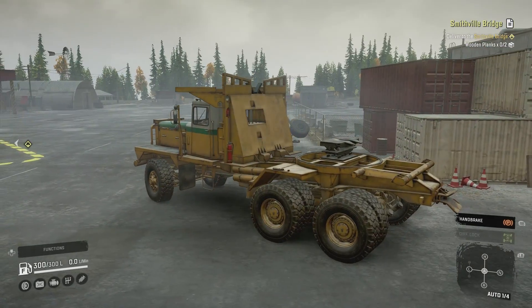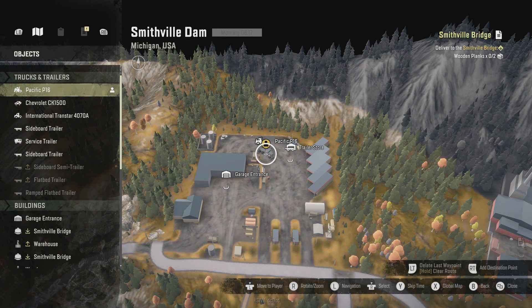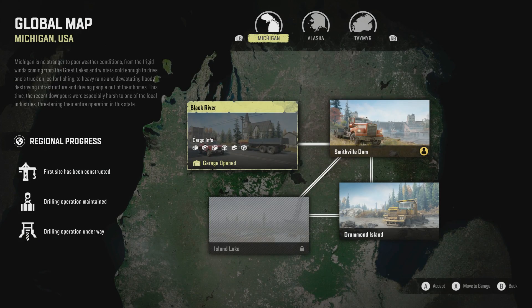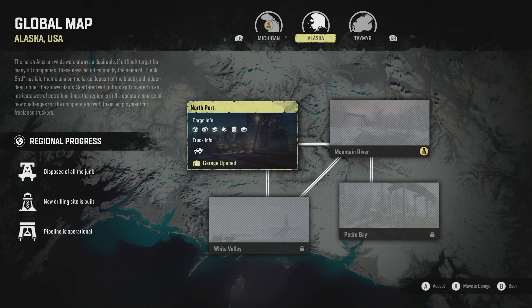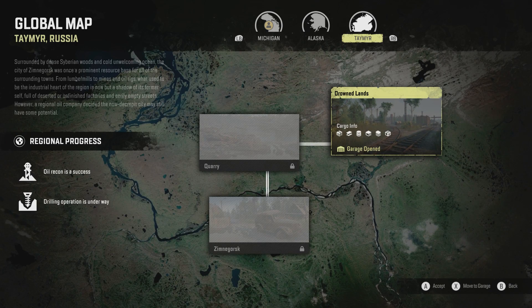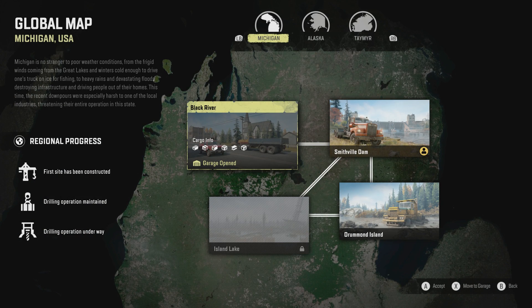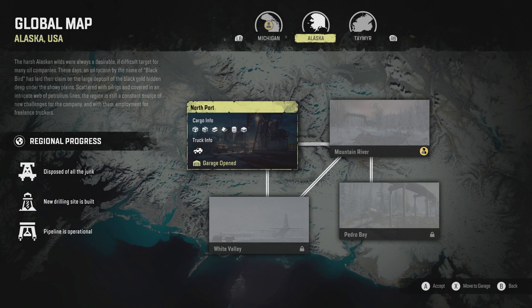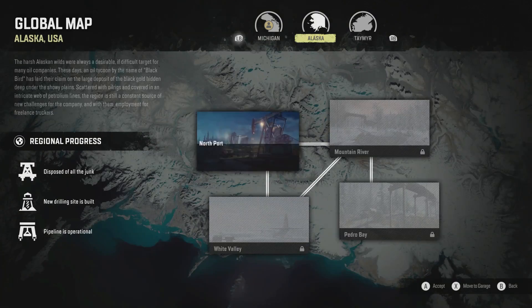Admittedly it is called SnowRunner and I spend most of my time not in the snow. There are four different maps. We've got Michigan which is where we're starting — these are big maps with a lot to be doing in them. You've got Alaska that is full of snow and then I believe we go to Russia. I had a feeling there was another Russia map but I might have to unlock it.